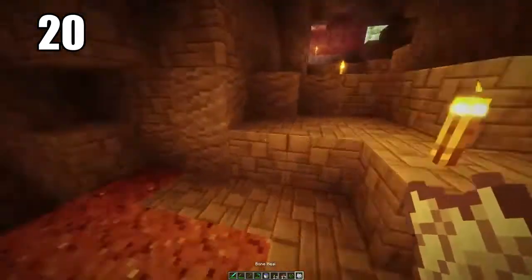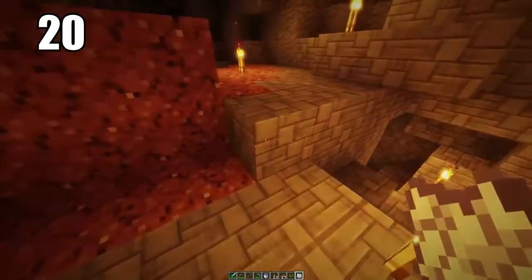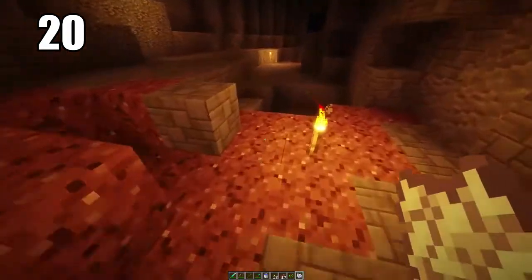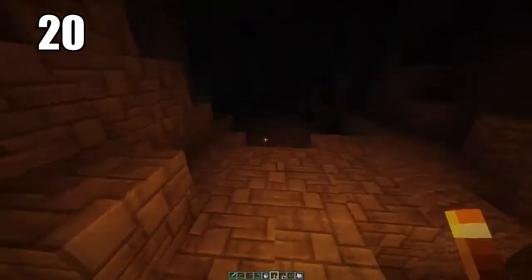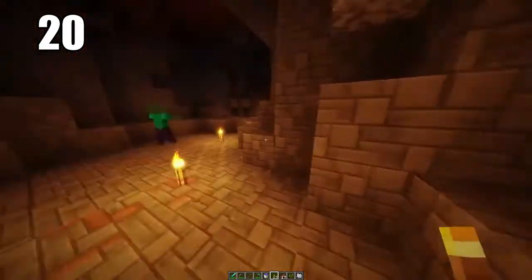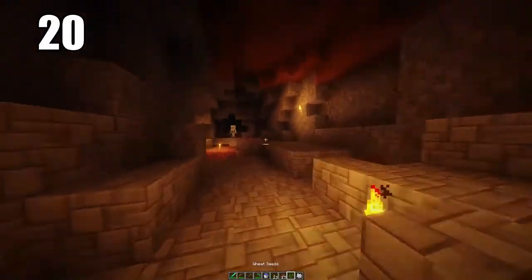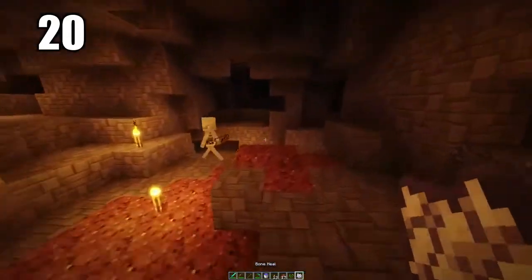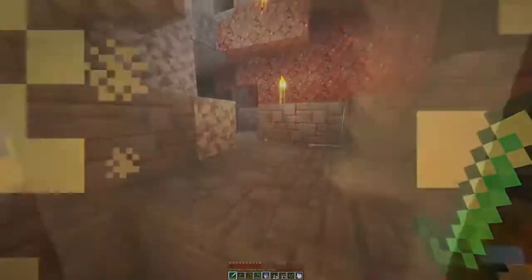Tip number 20: bringing some seeds and even bone meal into caves is always a good idea, especially if you're going to be doing some extended mining and not leaving for a very long period of time. If you have bone meal, some seeds, or maybe some mushrooms, you can actually grow some food down in the caves where you have some dirt, and sometimes that may be enough to keep you alive. You should ideally go into a cave with enough food, but it's better to have it and not need it than to need it and not have it.